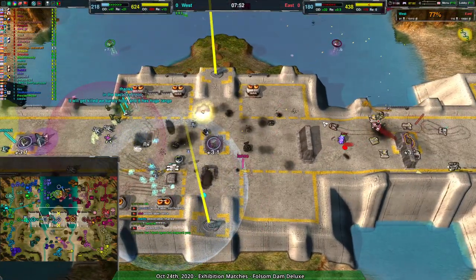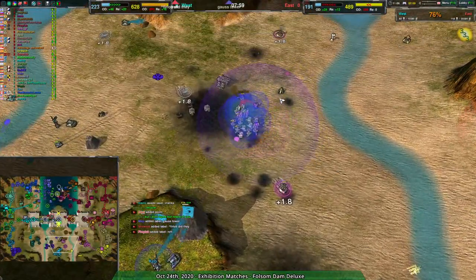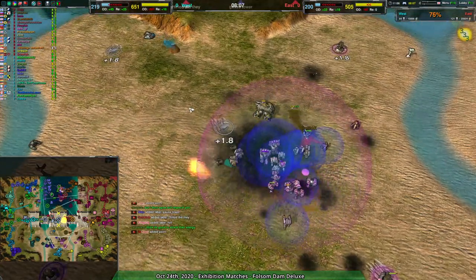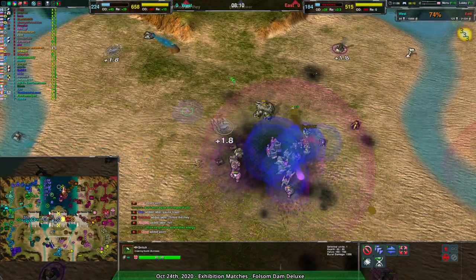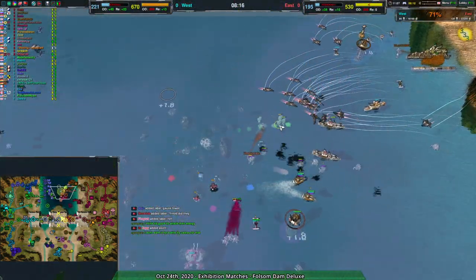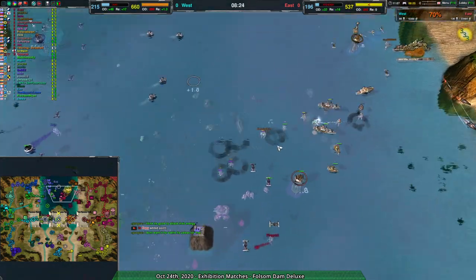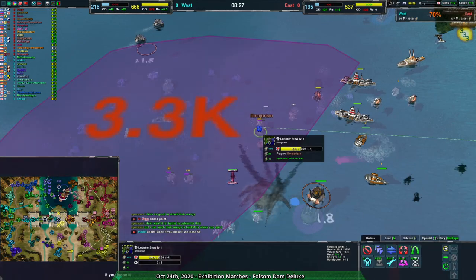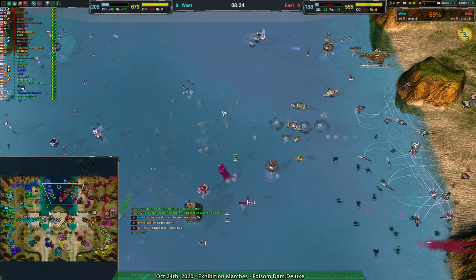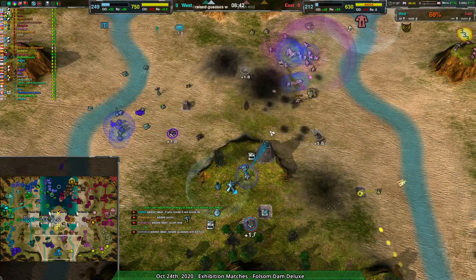Over the north side of the map, there is pretty well full control by the eastern team. On the south side, it's shielded by the eastern team with not a whole lot of territory control by either team. There is a western team snitch just waiting, though the outlaws should be able to stop that. The eastern team is managing a stalemate, but there's 3.3k metal of reclaim sitting there that none of them are taking — I do not understand what is going on.